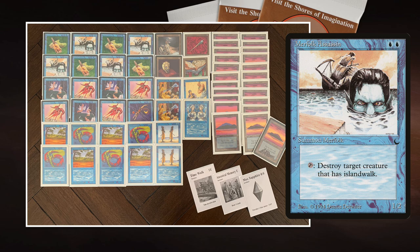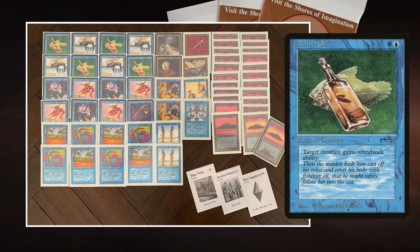Merfolk Assassin is two blue, a 1/2 Merfolk from The Dark — you tap it to destroy target creature with Island Walk. Fish Liver Oil is an enchant creature from Arabian Nights, one blue and one to cast, and it gives target creature Island Walk. So I cast Fish Liver Oil on my opponent's creature, it gains Island Walk, then I tap my Merfolk Assassin to kill it. The flaw is that in the process I will lose my Fish Liver Oil, which goes to the graveyard.